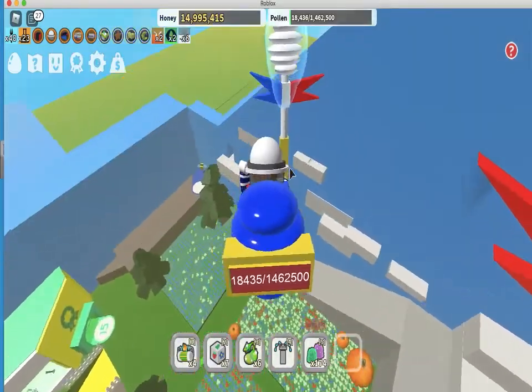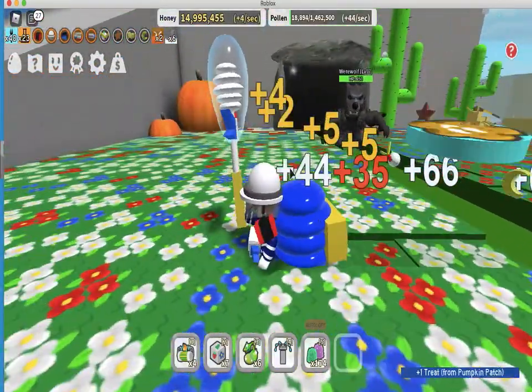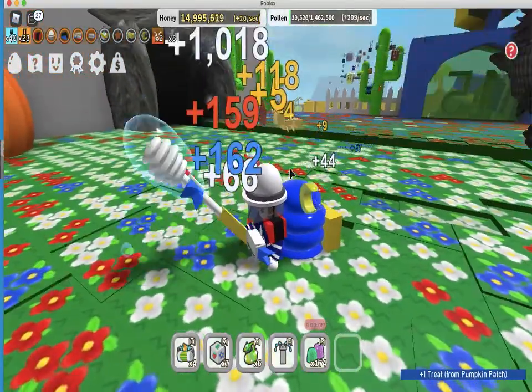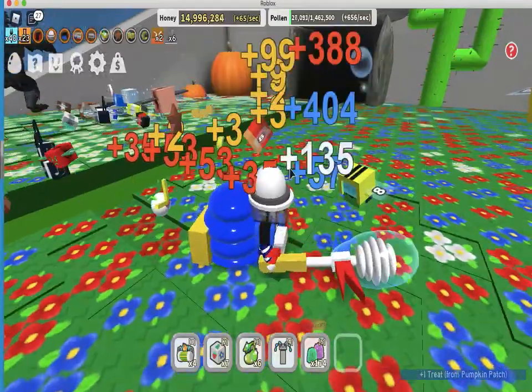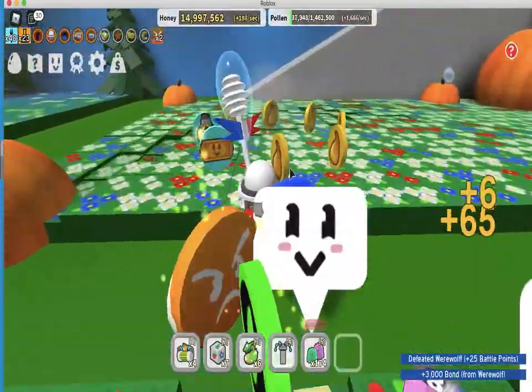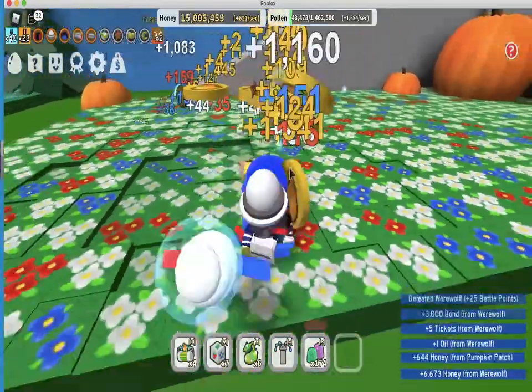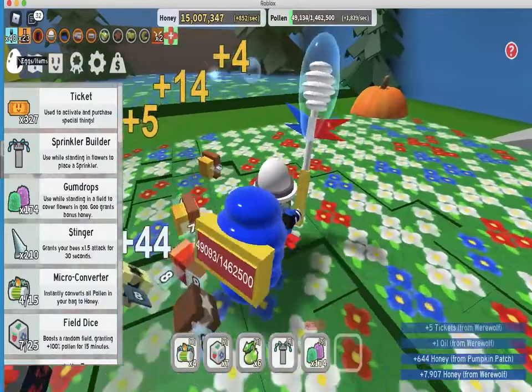Whirlwolf is back! Let's go, come on big buddy. Look at this — it's gonna be in the thousands. 1018, oh my god, that is just so good! And almost 800 over here, that's really good. Got tickets and oil — five tickets! I've now got 10 tickets from defeating two mobs, that's awesome.